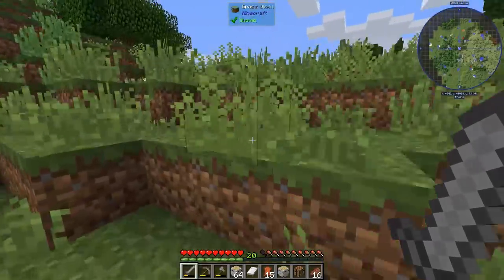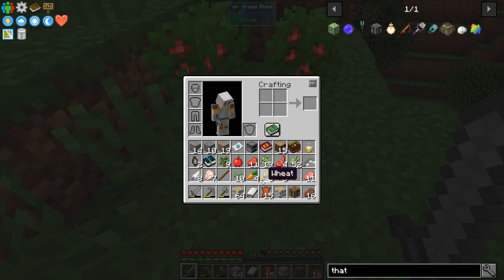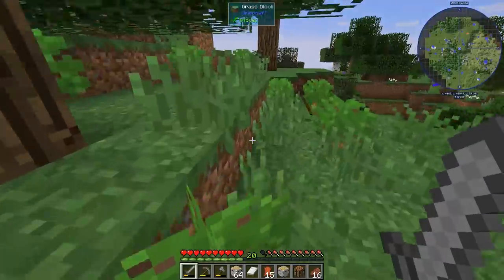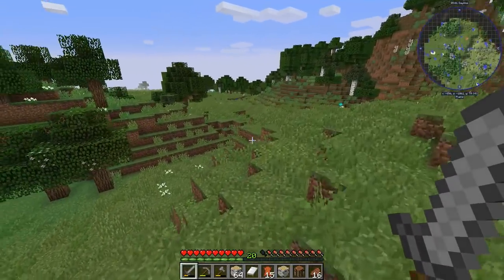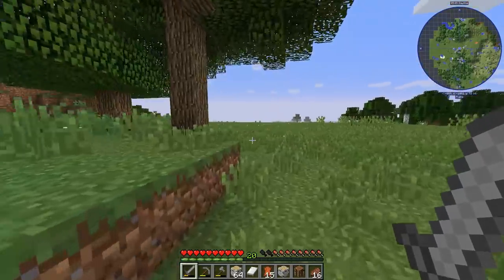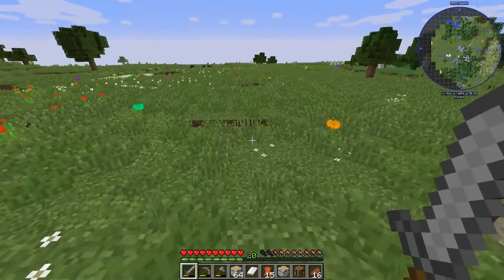We did manage to find ourselves some potatoes and carrots free of charge — not too bad. I kind of like the idea of building over here actually. Let me grab all these berries because there's a ton of them — you just right-click them. Then I think there's a nice area right over there that might be a good spot to get started. Oh, and there's actually — I saw a bunch of coal in there — that's good to know.